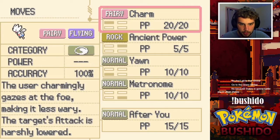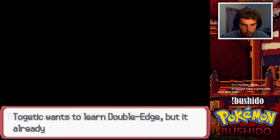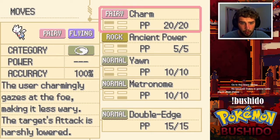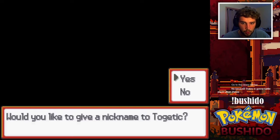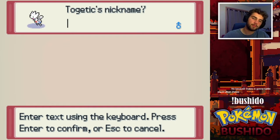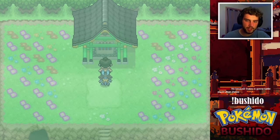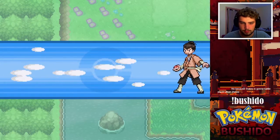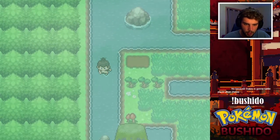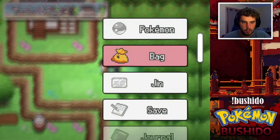Where did I get all these experience points from? Double Edge — sure, we'll get rid of Charm for Double Edge. Would I like to give a nickname to Togetic? Yeah, I'm gonna name this thing Polaris, because Togepi always feels like a star, so I'm naming it after the North Star. Probably a crappy nickname but I don't care.